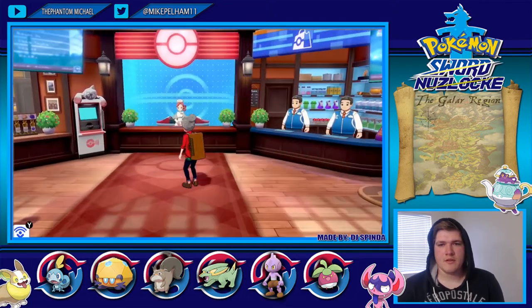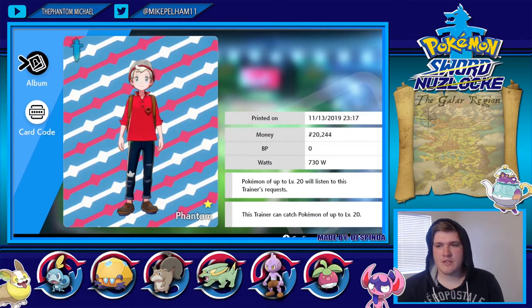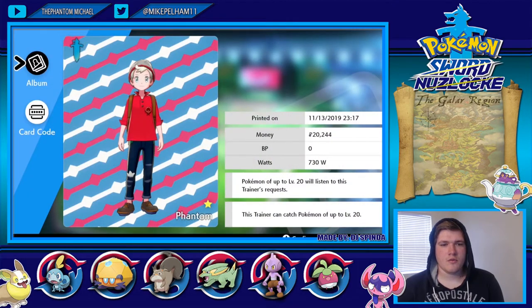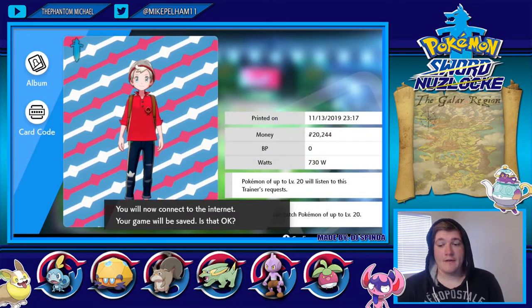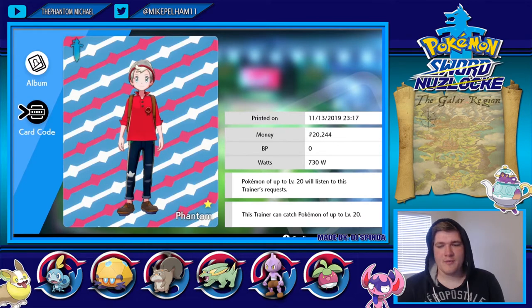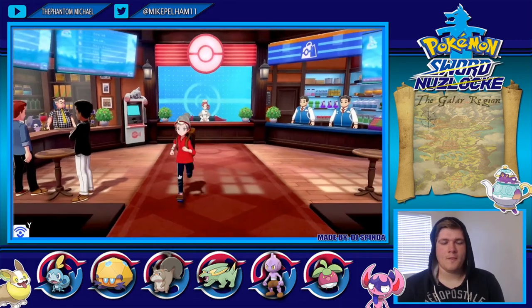Now about the lead card — it was printed on November 13, 2019, when I started my journey. Pokemon up to level 20 will listen to the trainer's request, and this trainer can catch Pokemon up to level 20. We got Leon's lead card. There's a card code option but I don't want to connect to the internet right now. Alright, let's keep on exploring.